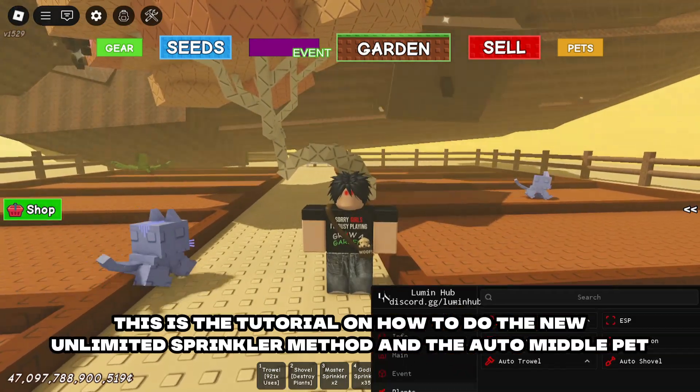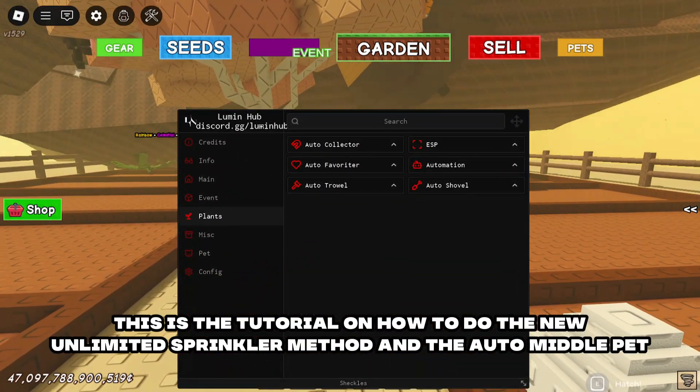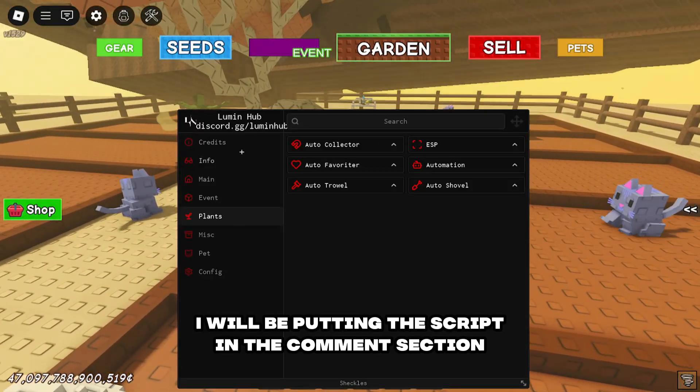This is the tutorial on how to do the new unlimited sprinkler method in the Auto Middle Pet. I will be putting the script in the comments section.